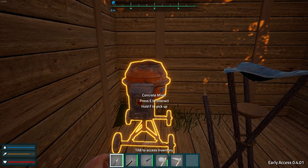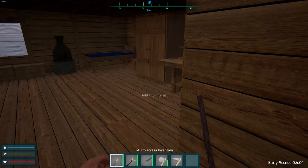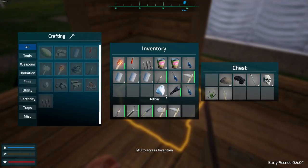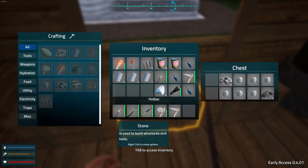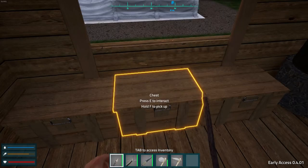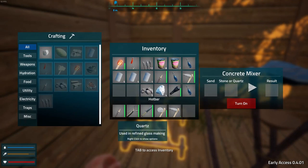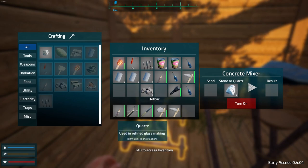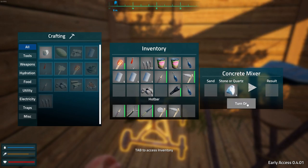Now let's see what we need to put in our concrete mixer — sand, stone, or quartz. All right, we have stone over here. We also have quartz. I don't know how much we need. I haven't figured out what else to do with our quartz yet, so let's see what we get here.